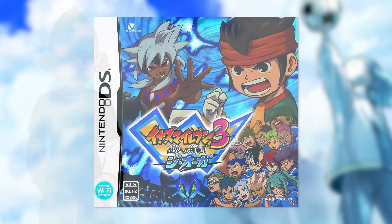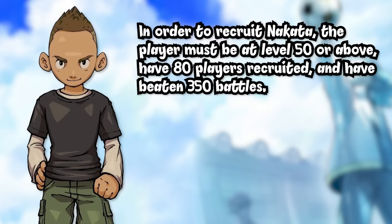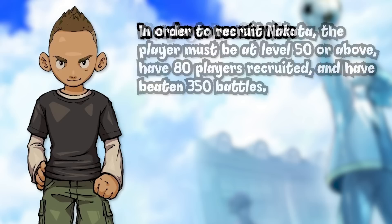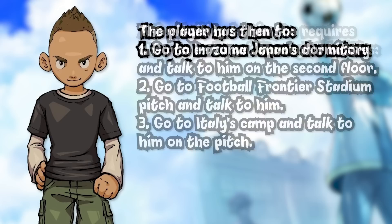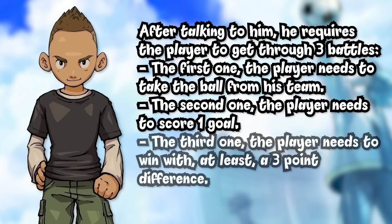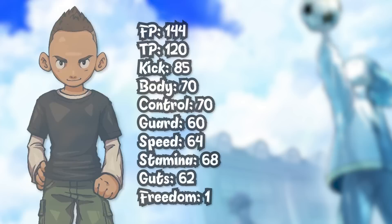Moving on to IE3, and it's Nakata again — though this is a bit less of a hassle. All you've got to do is have players at level 50 or above, have 80 players recruited, and have beaten 350 battles, which sounds like a lot but you do a lot of those just walking around in the main story. Then go to Inazuma Japan's dormitory and talk to him on the second floor, go to the Football Frontier Stadium pitch and talk to him, then go to Italy's camp and talk to him on the pitch. After that, you do the same three battles: take the ball, score one goal, then win with a three-point difference. Then he joins you. He has a kick stat of 85 — he is amazing.